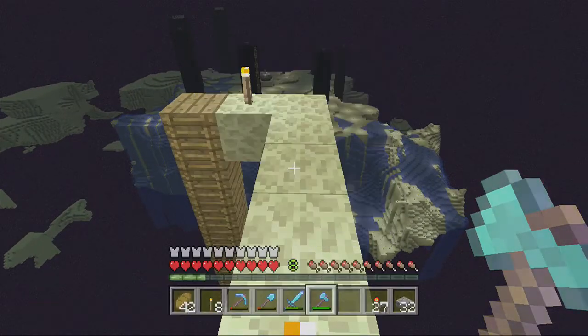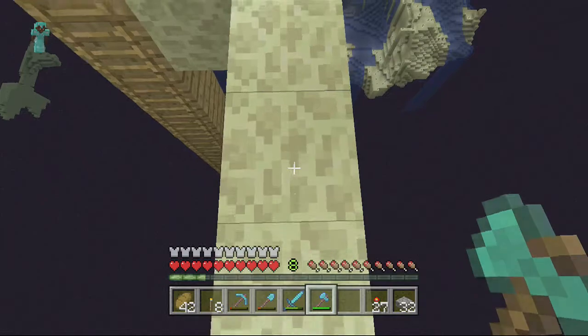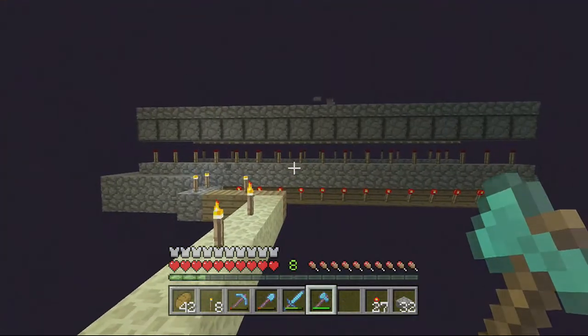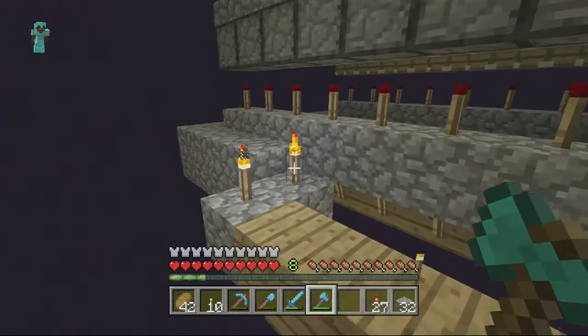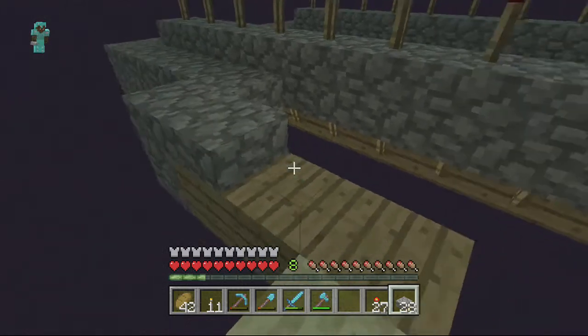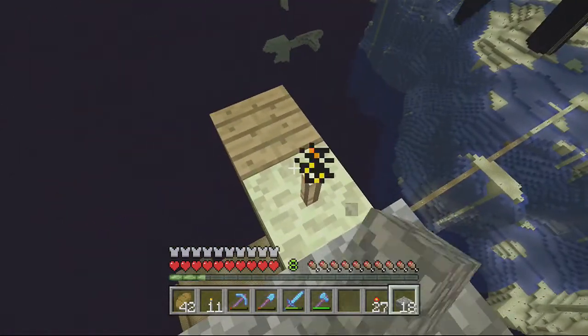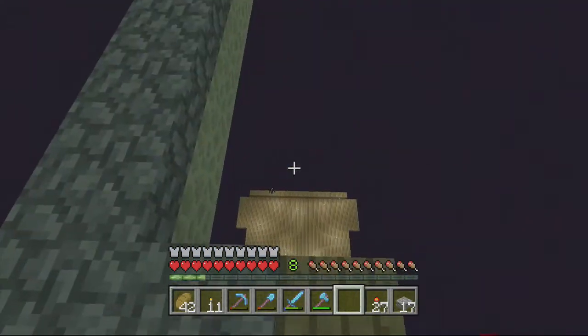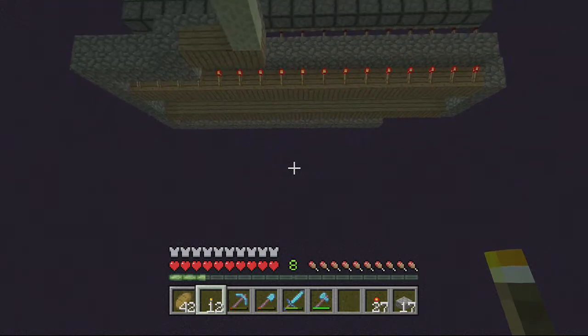If you guys didn't notice, I used up my levels. A few episodes ago I was at 30 and I finally decided to enchant an axe. I got Efficiency 4, Unbreaking 3, and Silk Touch 1 on an axe. Silk touch on an axe is really only good for leaves - I can't really think of much else you'd need silk touch on an axe for besides leaves.